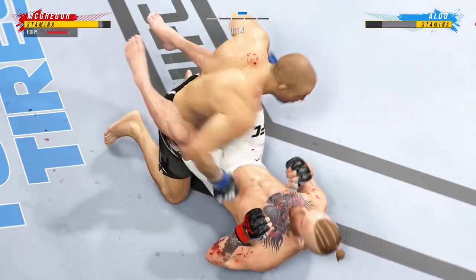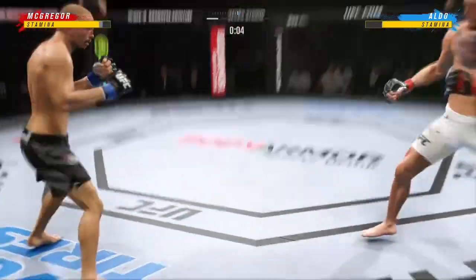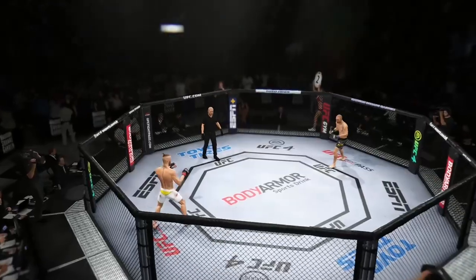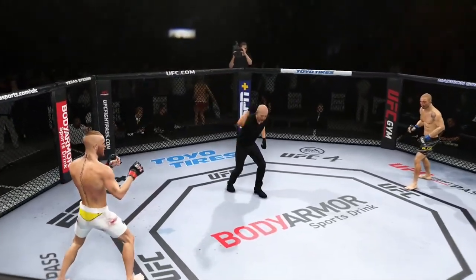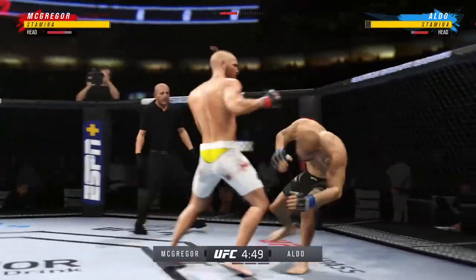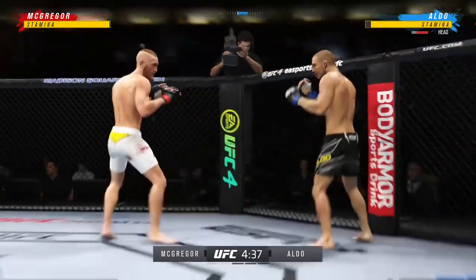He postures up and now figures to rain down some ground and pound strikes. The ground and pound will be plenty from this position. Aldo gets hit by that leg kick — may not be a bad idea to start checking some of these. A high number of kicks landed in the previous round, and the ground and pound — at some point these really start to take an effect if you're taking kick after kick after kick. Watch him fight with that knowledge and patience; it shows his fight IQ.